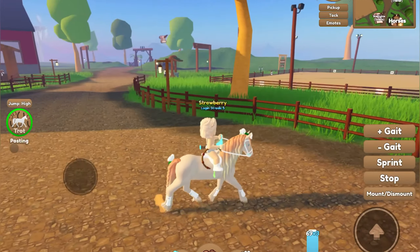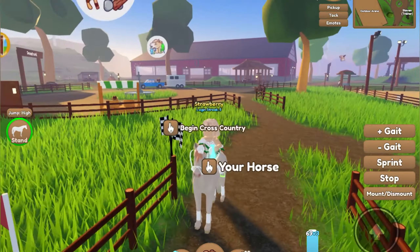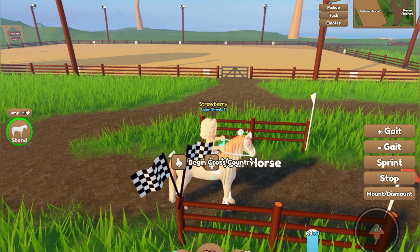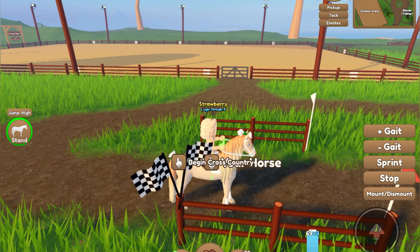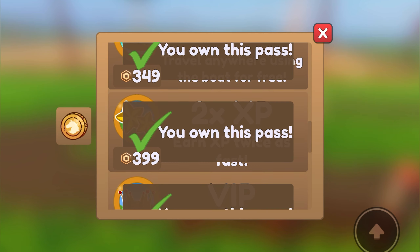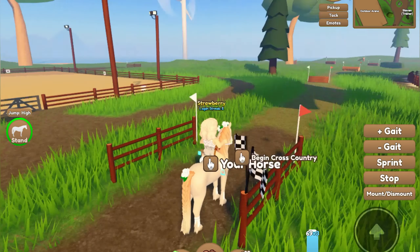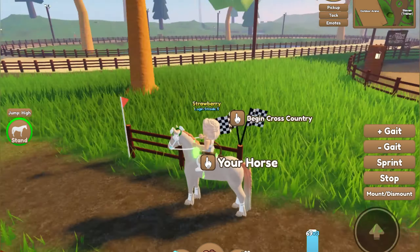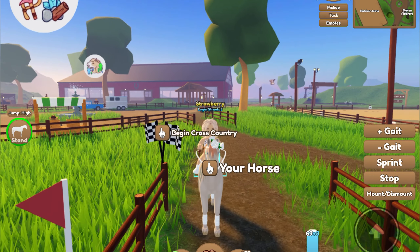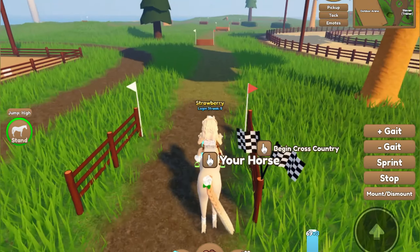I think that the fastest way to get skill points is by doing the cross country. If you have the Expert Trainer game pass, you can get more skill points — plus five training vouchers. With the game pass it gives me 70 skill points every single time I finish, but if you do not have the game pass it gives you 56 skill points, which is amazing.